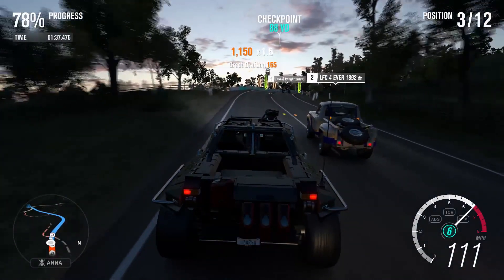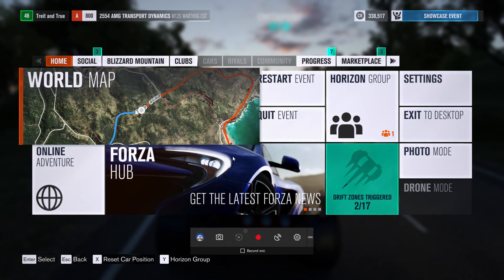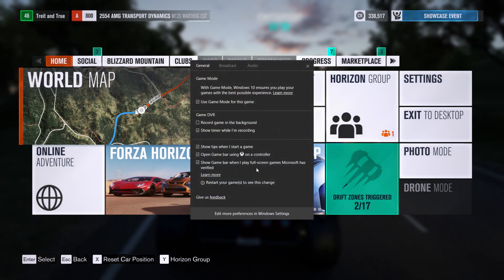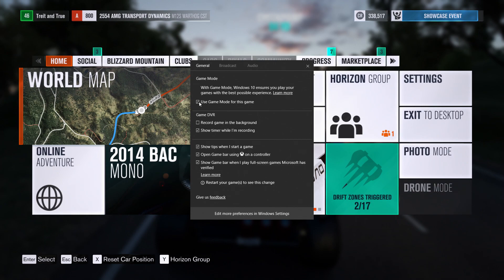How does Game Mode work? No matter what game you're playing, press Windows G to pull up the game bar and click into Settings. The option to enable Game Mode will be right there. Once you press Game Mode, the system will work to prioritize CPU and GPU resources to your game running in the foreground.